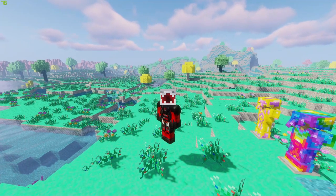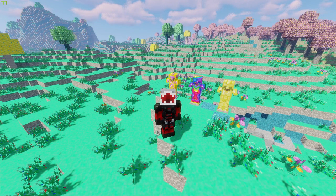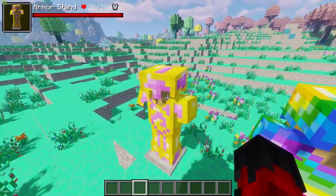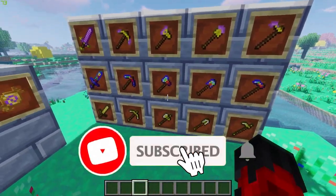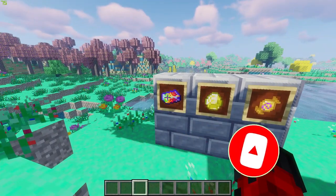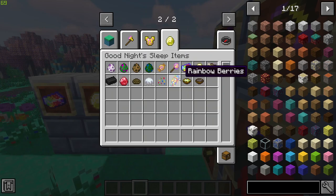Welcome to the Dream dimension! This is a happy and peaceful dimension where you can find various creatures such as unicorns and baby creepers. There is candy everywhere, and this is the home of the Positite ore. There are also some awesome armors you can craft from this dimension: the Candy Armor, the Rainbow Armor, and the Positite Armor, along with all their corresponding weapons and tools.